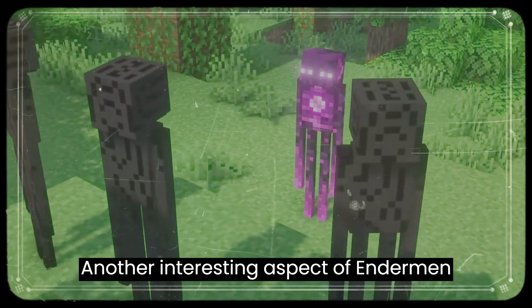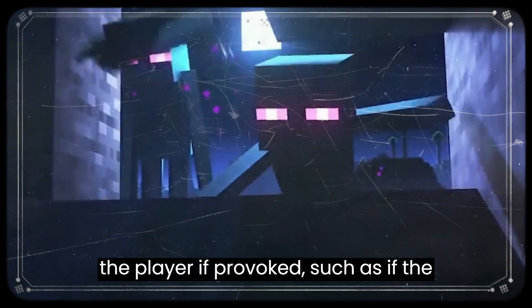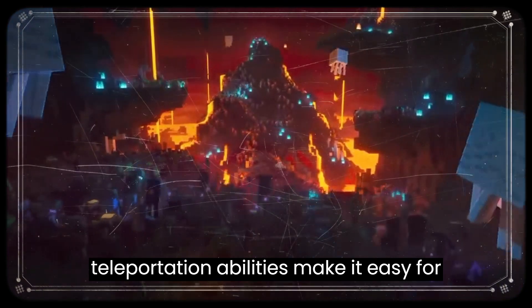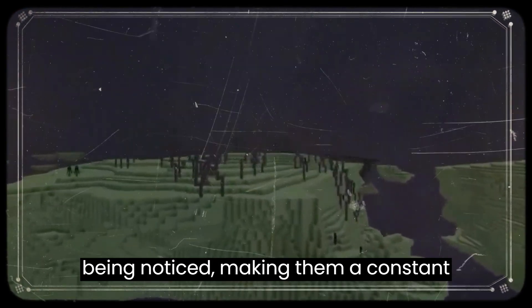Another interesting aspect of Endermen is their behavior. They will only attack the player if provoked, such as if the player looks directly at them or attacks them first. However, their teleportation abilities make it easy for them to get close to the player without being noticed, making them a constant threat.